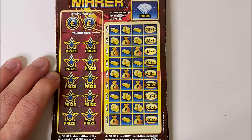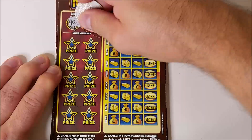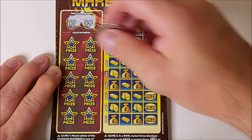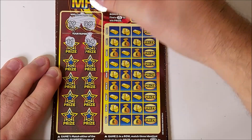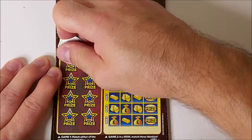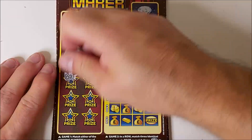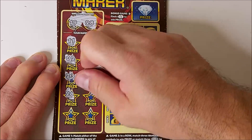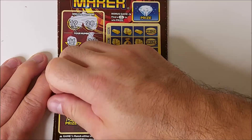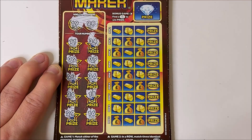Starting off, we're looking for 19 and 28, or a wad. Numbers revealed: 11, 34, 2, 9, 23, 36, 26, 18, 29, 16. Nothing on game 1.